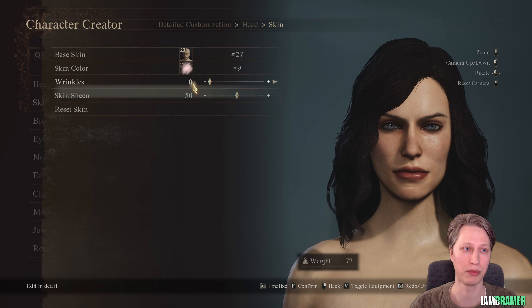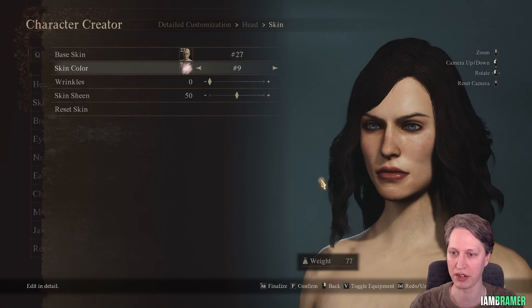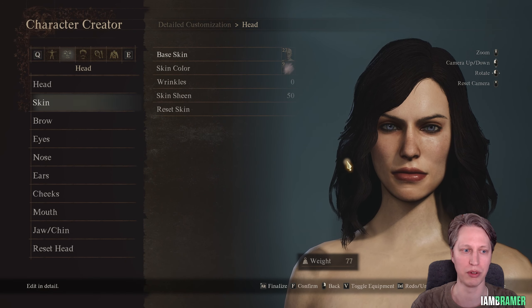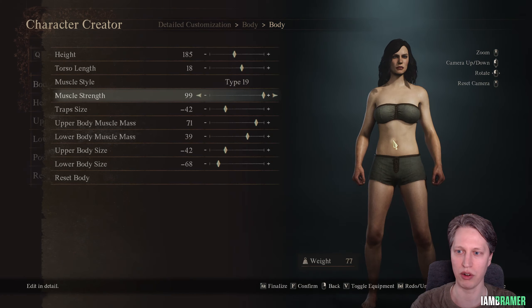Feel free to play around with some of these skins — I think there are a couple of variations that could work with her. You're just going to have to change the skin color around to try and match the right tone, but I noticed quite a few different base skins that would work. I decided on this one though, so let's start jumping in and looking at all of these sliders.